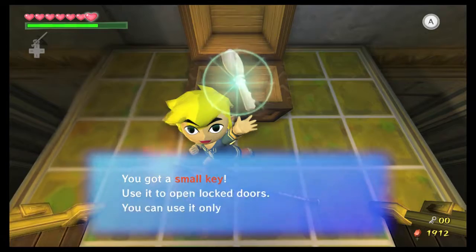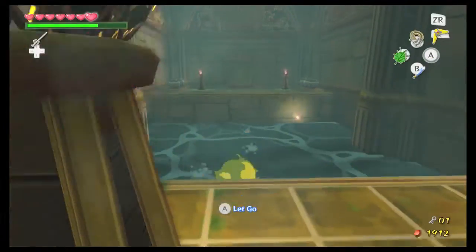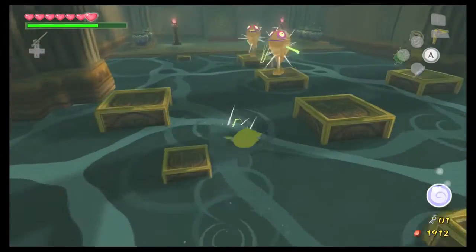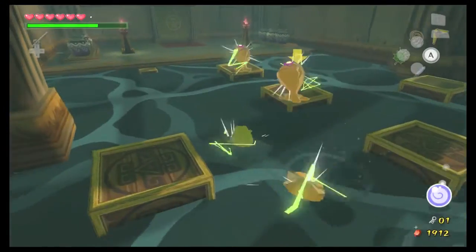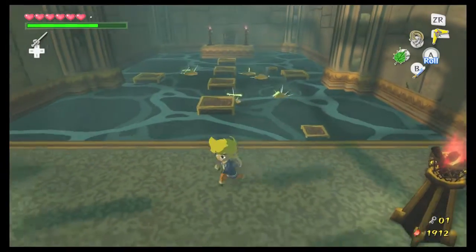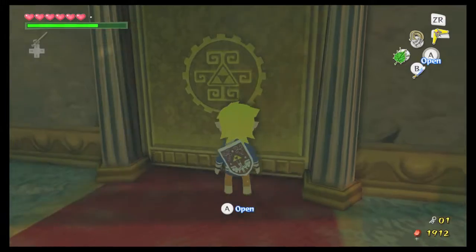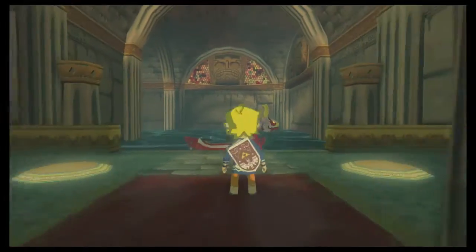We can open up the chest and, if I'm correct, it is a small key — it is. And this is why I always do this side first, because once you open up the chest there's a bunch of chews that fall. This is why you should do this side first: the small key, because you can't open one of the doors over there.